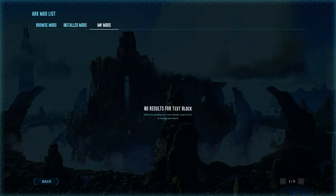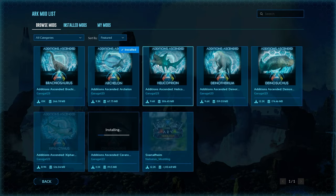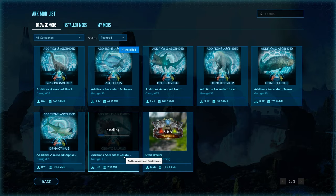Once it completes it's going to be in the installed mods section. Note: My Mods is where you make mods — the installed mods section is separate. You can see that I have Additions Extended or Ascended right there with the Archelon on it, and I'm currently downloading another one as well.